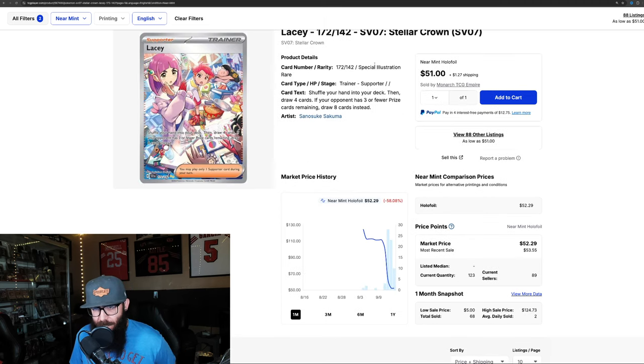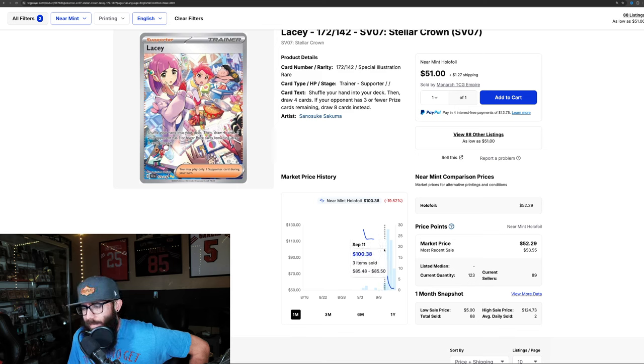And we got the Lacy SIR, which has Sleeping Guy over here. There's a lot of stuff going on with this card — probably not one of my favorite SIRs. But you can see: we had a sale at $100, over $100, a few sales. Then it got a lot of sales at $62, then went to $52. So it looks like it might be bottoming out.